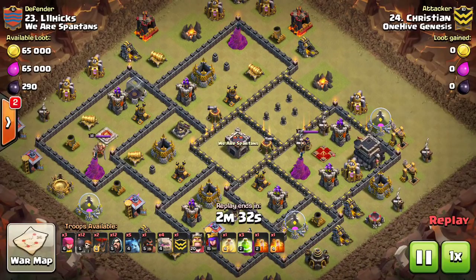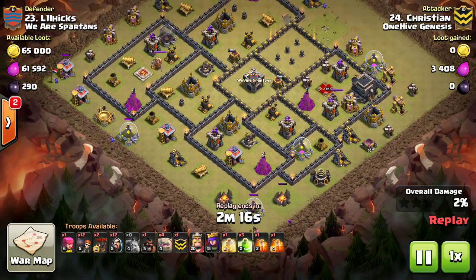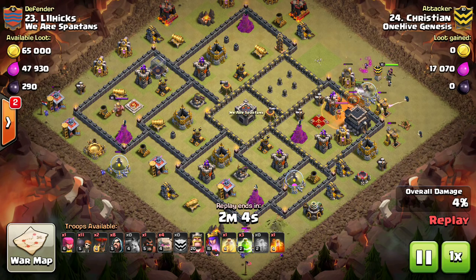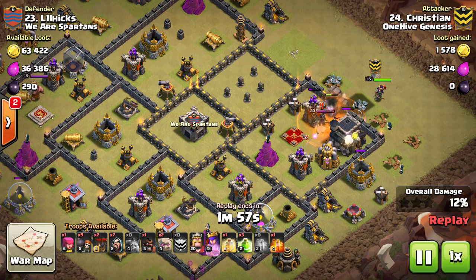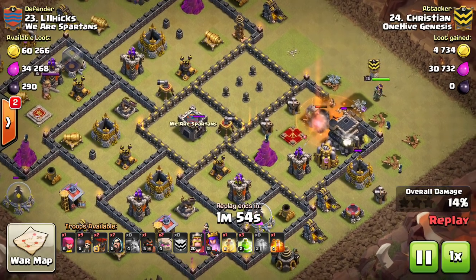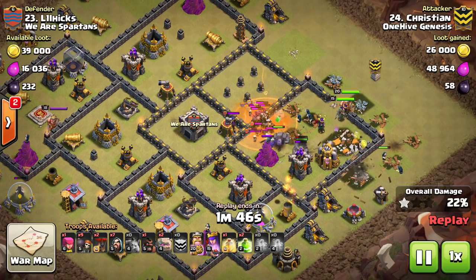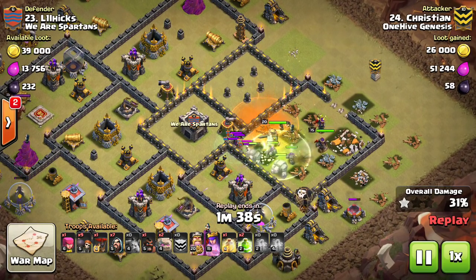Next, Christian takes on base 23 with another Surgical GoWi slash Golem Avalanche. He only has three jump spells - you don't need four if three can connect the whole base; bring a heal for your hogs or troops, or a rage instead. The dead space in the middle is key: nothing can flank your troops. The golems are out front and nothing in those two dead-space compartments can shoot his wizards down, so everything targets the first thing in sight - the golems.